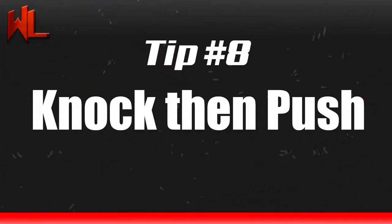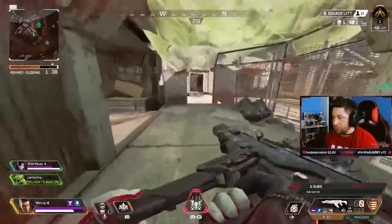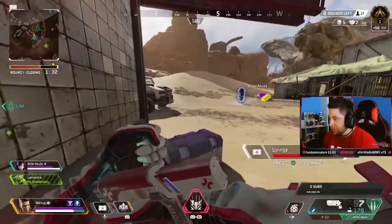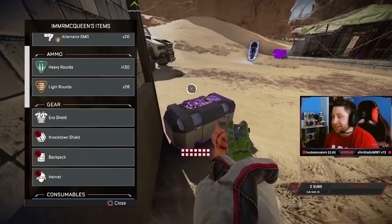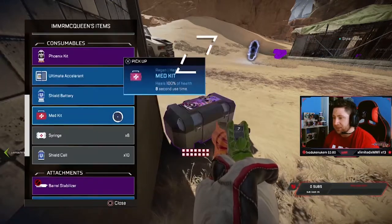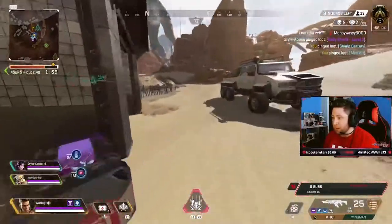Tip number eight is get a knock and then push. In public lobbies a lot of people just Leroy Jenkins and charge in. But in ranked play, when the competition gets harder and people have better gun skill, you're going to want to knock somebody first and then charge in for easy RP points. One knockdown and you have a 3v2 advantage, and your team can push in and finish them off to gain fast RP. This also helps you win fights faster — that TTK I talked about earlier — letting you loot and get out without the threat of a third party.